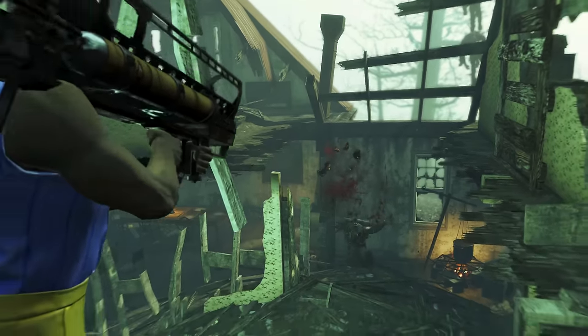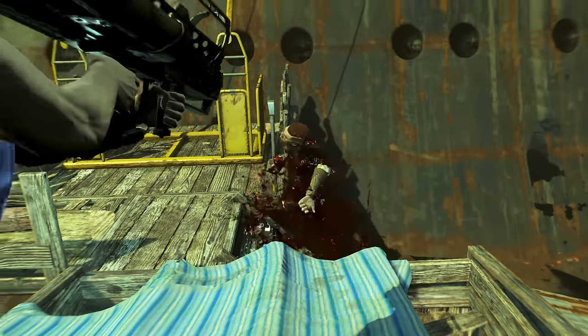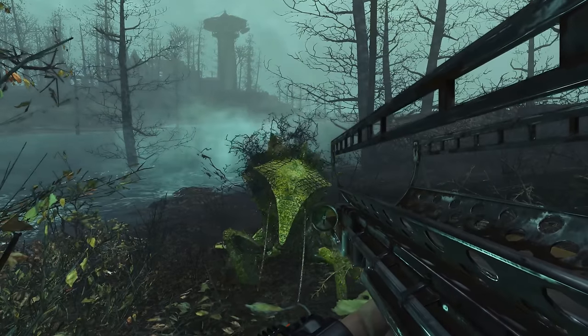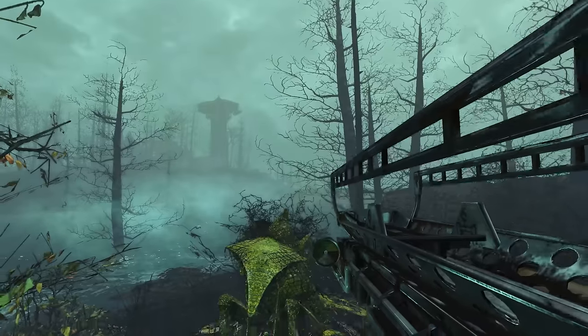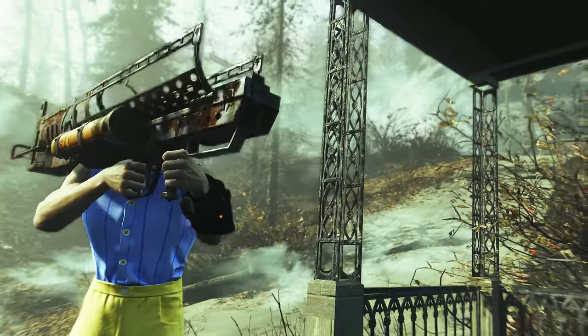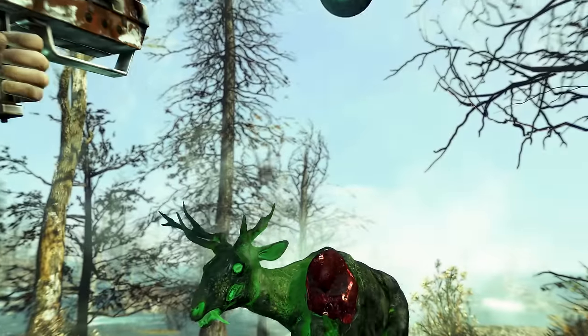This weapon is an absolute turkey. In-game, when you fire one of these modified bowling balls and hit an enemy, a strike sound effect will play — basically the sound of pins being knocked over.